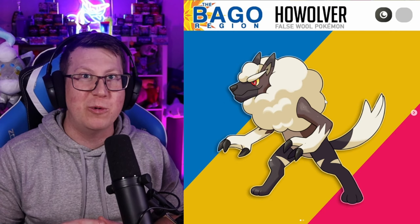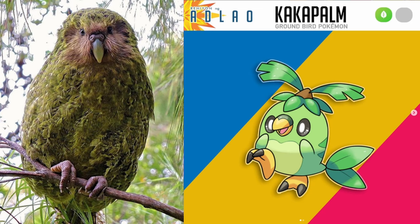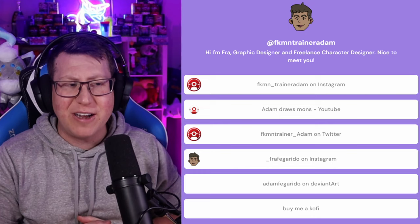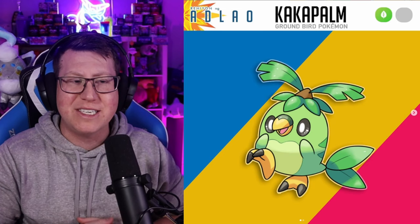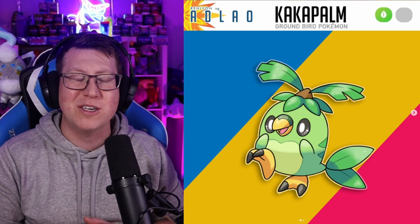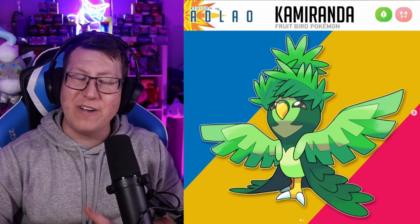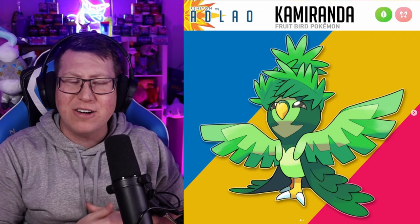Next is Cacapalm, which is a pure Grass type Pokémon — and I think this is my most favorite Pokémon out of the entire region. It is based on a Kakapo, a little bird endemic to New Zealand, and I think it is so well designed. Fakemon Trainer Adam actually has a video of how they drew Cacapalm on their YouTube. Massive shout out to Fakemon Trainer Adam — check them out on YouTube, Twitter, and Instagram. Cacapalm evolves into Kaypalma, with that massive palm on its head getting much bigger. Then it becomes a Grass and Fairy type as it evolves into Camaranda — the palms have formed like a hat or crown on its head, the name coming from Carmen Miranda who made that famous fruit hat look.